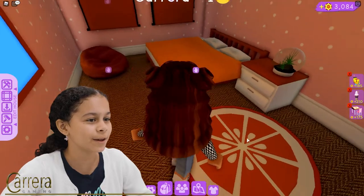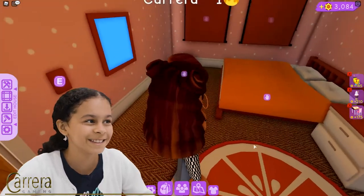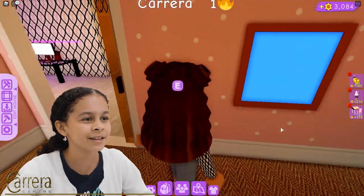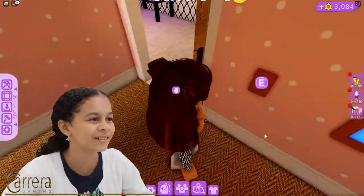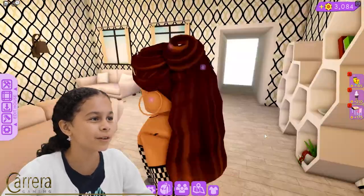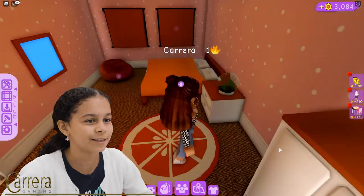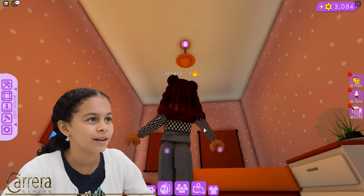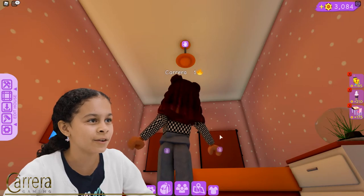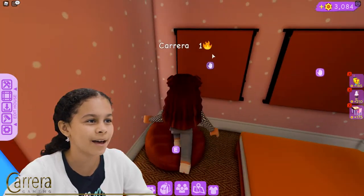And right here is my bedroom. I have an orange carpet. And they've got a little TV — or wait, is that a window? I think that's a TV or a window. But the window would go right through here, so I think it's a TV. And I have my closet right there, a dresser with a plant inside, and some blinds.